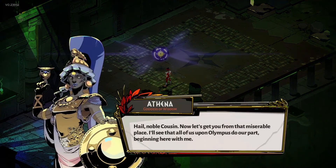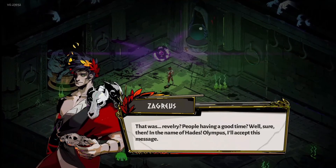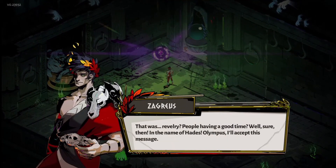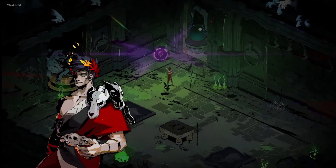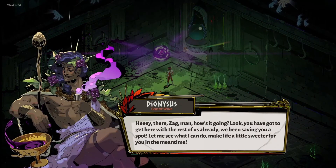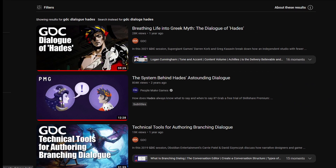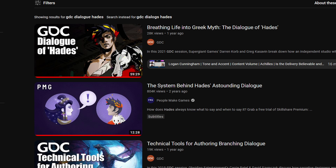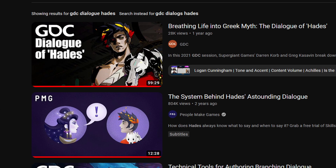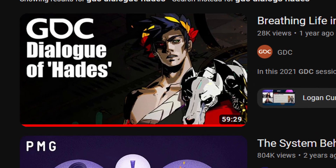The roguelike loop of meeting the same person over and over again works great with the way the game tells its story. There is always another interaction to be had and another trivia to be learned about the underworld. I fell in love with this storytelling way and I wanted to do a similar thing. It would be a pity if the devs behind Hades revealed all their secrets in a GDC talk, now wouldn't it?